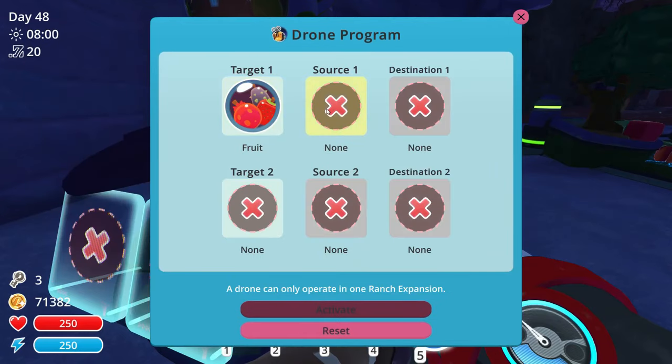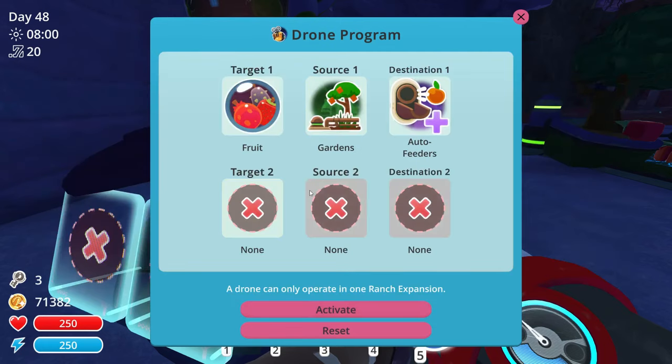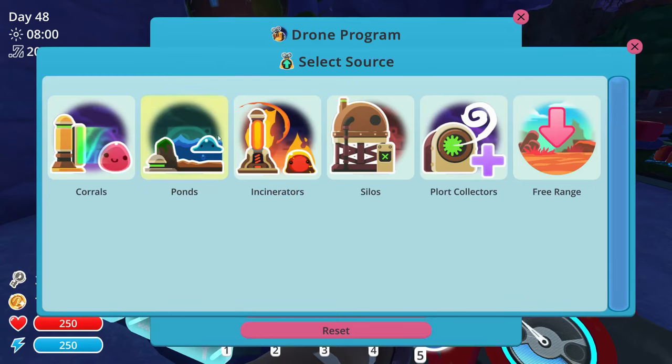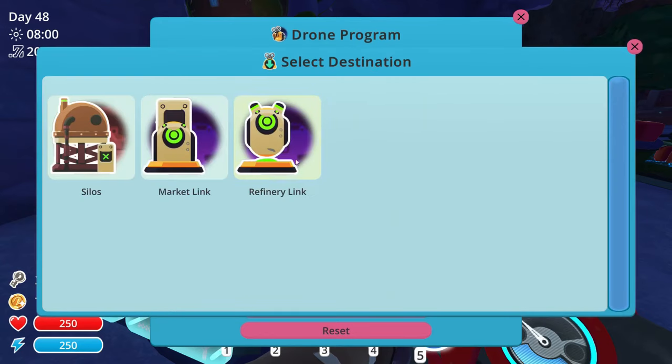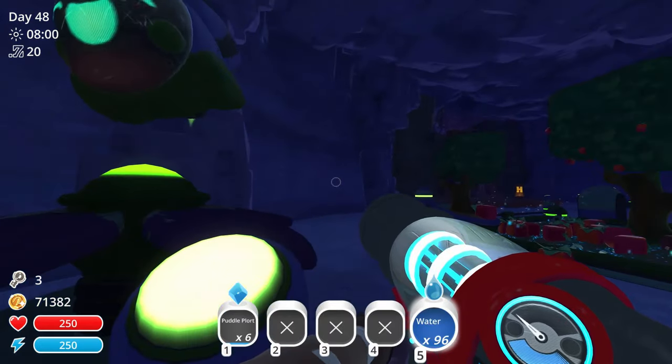Target: fruit. Source: guardians. Destination: auto-feeders. And then target: flores. Source: for collectors. Destination: market link. Activate.